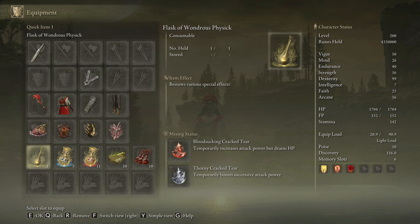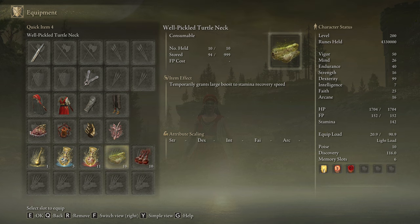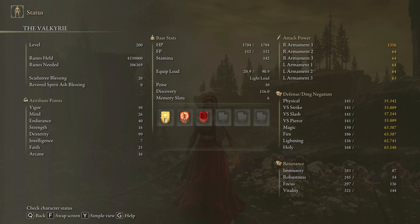In our Flask of Wondrous Physick we are going to use the Bloodsucking Cracked Tear and the Thorny Cracked Tear, but feel free to use any other tear you find useful. With this build we are dealing only physical damage, so our best body buff is going to be Blood Boil Aromatic. But if you don't like crafting, feel free to use Flame Grant Me Strength — it's not going to be as powerful as Blood Boil Aromatic, but it does the job. And as with any other powerful weapon, this one devours stamina, so you already know what to do. In order to obtain the max performance, we are going to use 50 on Vigor, 26 on Mind, 40 on Endurance, 16 on Strength, 99 on Dexterity, 25 on Faith, and 16 on Arcane. Golden Vow and Flame Grant Me Strength are going to be our main buffs.